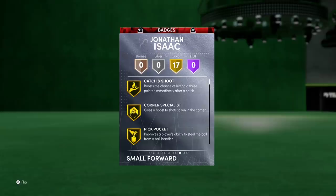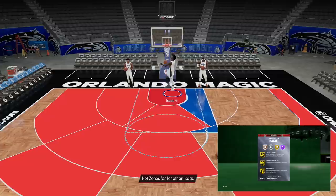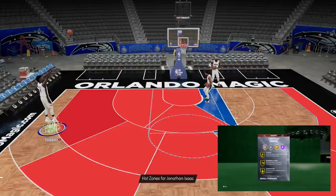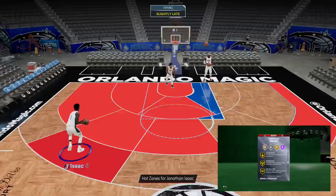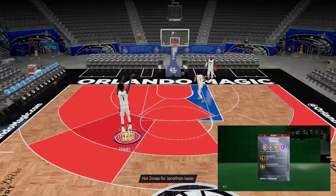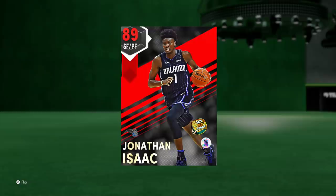He doesn't come with hall of fame badges, but he has all the gold badges you're basically gonna need on a budget card — 17 gold badges total. That includes gold Catch and Shoot, gold Corner Specialist, Pick Pocket, Pick Dodger, Clamps — he's gonna be locking up the perimeter at 6-foot-11. Also Defensive Leader, Interceptor, Intimidator, Pogo Stick, Post Lockdown, Tireless Defender, gold Quick First Step, and gold Clutch Defender. On paper I don't even understand how this card's a ruby.